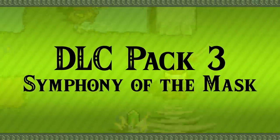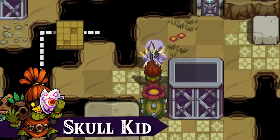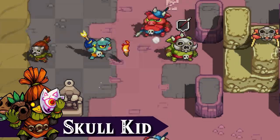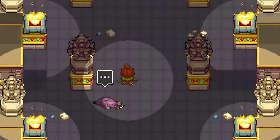Pack 3: Additional Story Content — Symphony of the Mask. Play as the mysterious Skull Kid and venture through a brand new map, complete with new songs and a new story. He has the power to change abilities based on the masks he dons. What awaits Skull Kid in these strange lands?